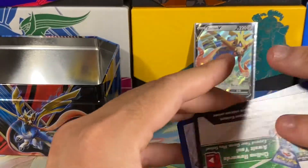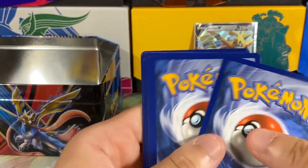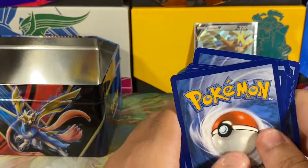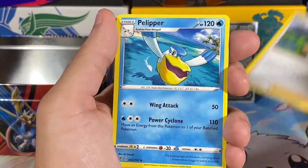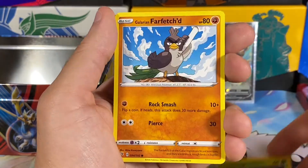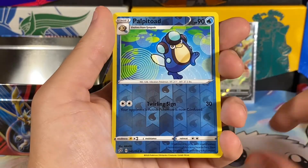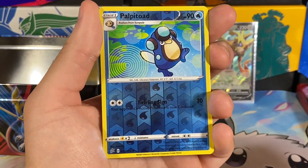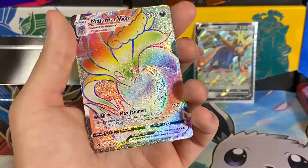Last pack of the video — we actually got a white code card, so we have a chance at a holo or better. Hopefully we can pull something pretty awesome. We've already pulled what we wanted from this set; I wasn't really collecting it anymore — that's when the Pokemon card shortage came back and it just wasn't worth it at that point. We got a reverse holo of a Palpatoad — nice.